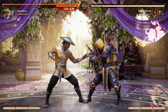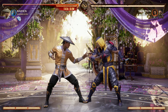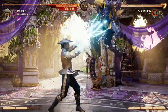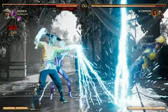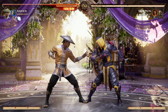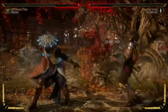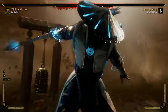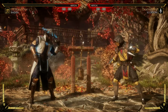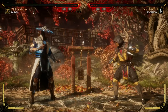Another difference many people don't recognize is the Fatal Blow animation. In both games, the Fatal Blow is tied to your health — once you're below 30%, you have access to it and can put it in combos. In Mortal Kombat 1, the Fatal Blow has a cinematic animation before it connects, which can really dictate your combo. In Mortal Kombat 11, there's no cinematic animation, so using it inside a combo makes it feel like just part of the combo — super clean. It's personal preference, but MK1's cinematics are impressive while MK11's feels more seamless.